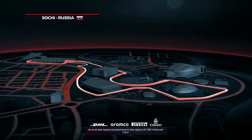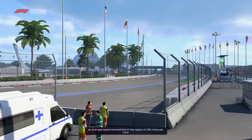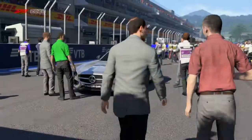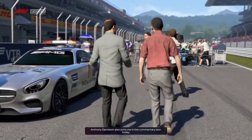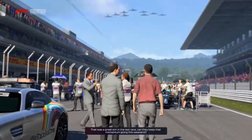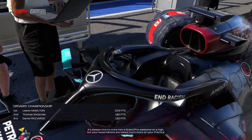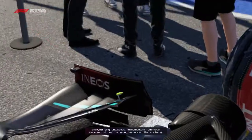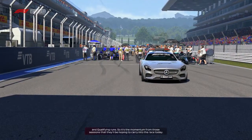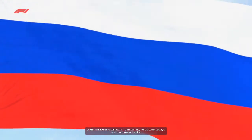18 corners make up a lap here today with an average speed somewhere in the region of 130 miles an hour. Anthony Davidson joins in the commentary box. It's always nice to come into a grand prix weekend on a high, but expectations are based much more on your practice and qualifying runs, so it's the momentum from those sessions they'll be hoping to carry into the race today. With the race minutes away, here's what today's grid looks like.